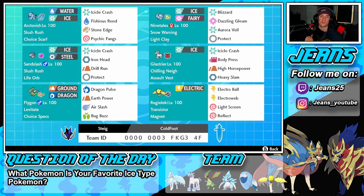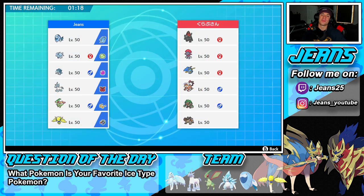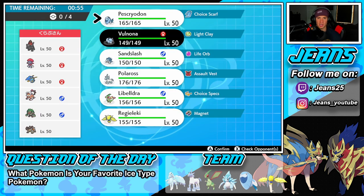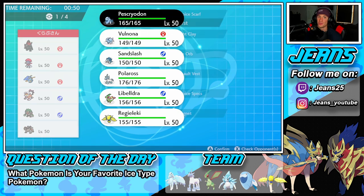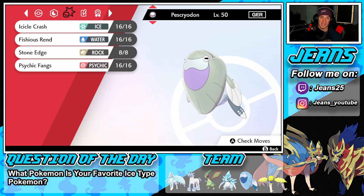Let's hop onto that ranked doubles ladder. Battle number one — we're going up against a Steam Engine Coalossal team. He's probably going to lead Coalossal with Weavile, which could be scary. He also has Klawitzer, Landorus for intimidate drops, Roll Boom, and Terrakion — could be a Beat Up Terrakion combo. We're going in with Arctovish because Fishious Rend can do huge damage.